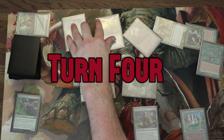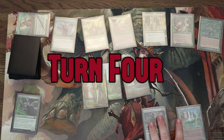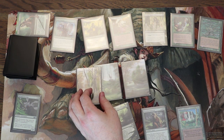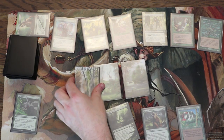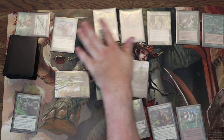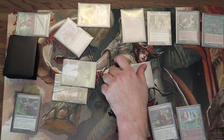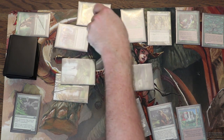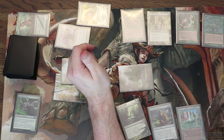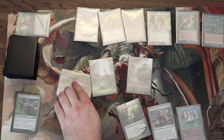Starting turn 4, this is looking like a really solid attempt — I have a lot of resources on the battlefield. I draw a Genesis Wave. At first I'm pretty disappointed because if Crater of Behemoth costs too much mana, then Genesis Wave is a useless draw. But I take a second look: when you have access to every elf in your deck, you might be overlooking some really good synergies. If I get a Priest of Titania and drop the Concordant Crossroads, I can produce much more mana than I thought. So I decide to go for it.